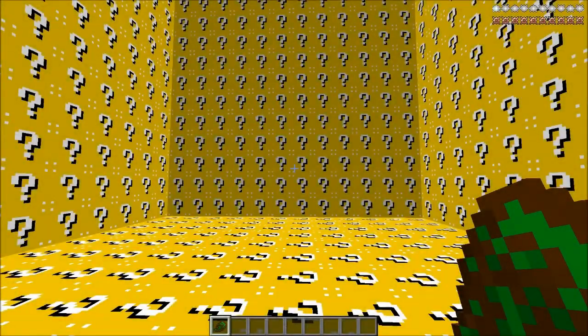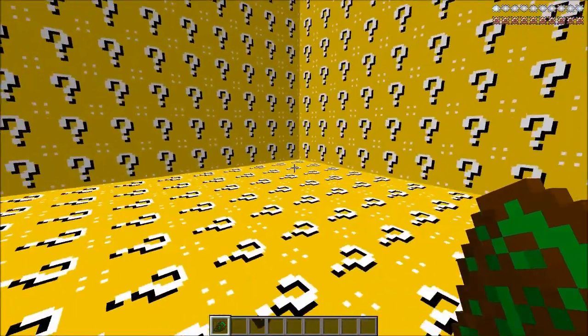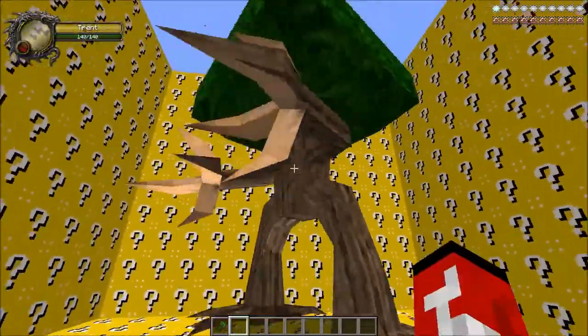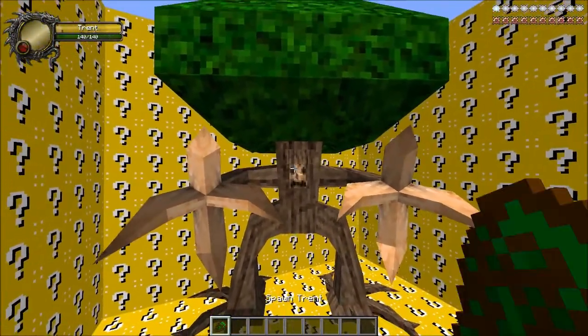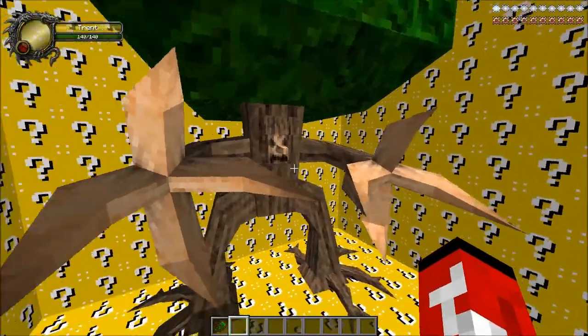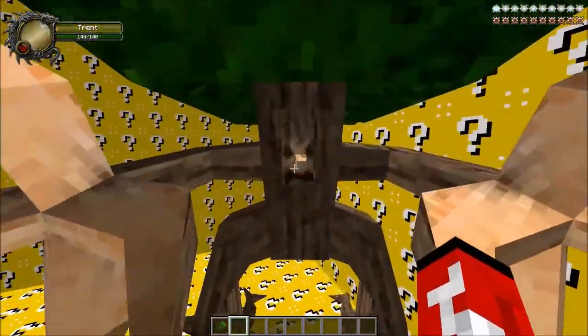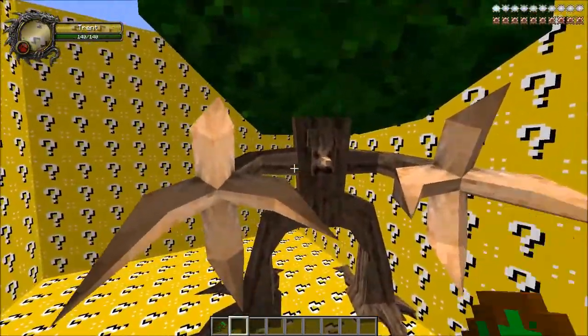Welcome back to the Lucky Block Boss Challenge everybody. My name is Gamers111 and today we are going against the Trent from the Like a Knight's Mobs mod. We're going to be going against a special Trent. I know this is a normal Trent but there are special rare versions of each mob in the Like a Knight's Mobs mod. There are different colored versions of the mob and they're stronger.